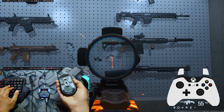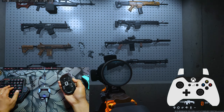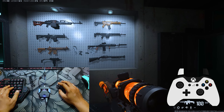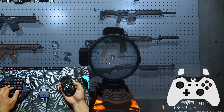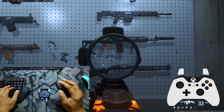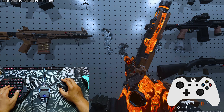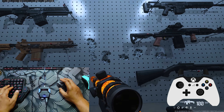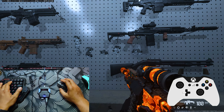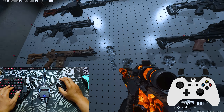Next, Ronin version 1.1. Then the last script, Fury version one. As you can see here: this is without scripts, this is Pro Pack, this is Tryhard, this is Ronin, and this is Fury. All four scripts are really good for this gun, the TAQ Evolvere.